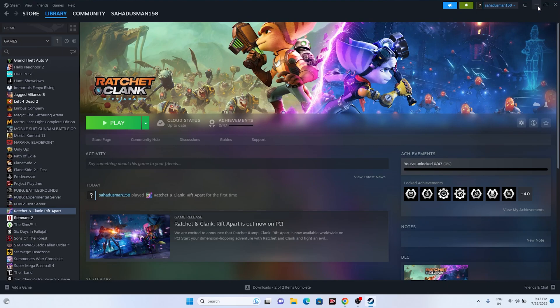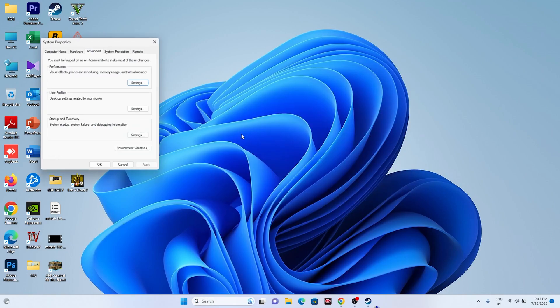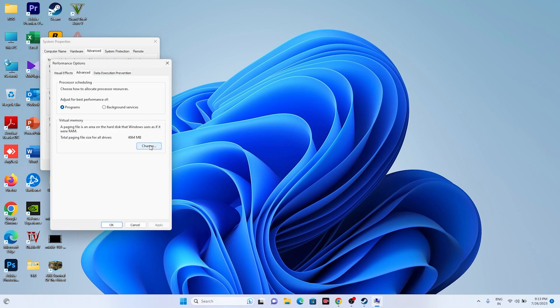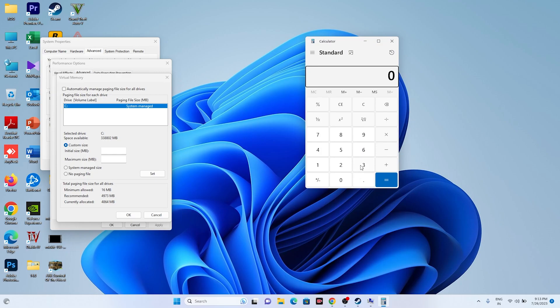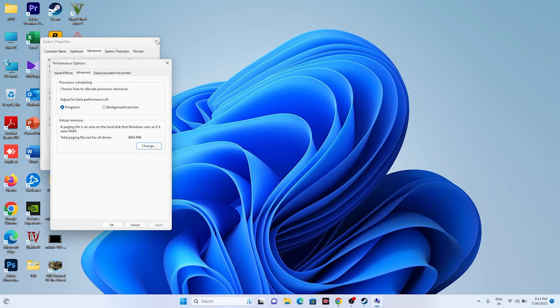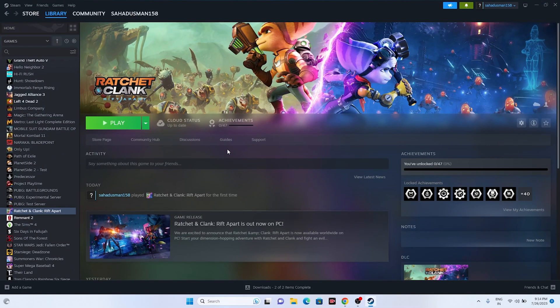Next, increase virtual memory. Search for 'View advanced system settings,' go to the Advanced tab, click Settings under Performance, go to Advanced again, and click Change. Uncheck 'Automatically manage paging file size for all drives,' select the local disk where the game is installed, and choose Custom Size. Set the initial size to 1.5 times your total RAM in MB (e.g., 32GB × 1024 × 1.5 = 49,152 MB) and the maximum size to 3 times your total RAM (e.g., 32GB × 1024 × 3 = 98,304 MB). Click OK and restart.